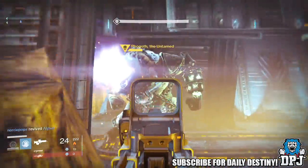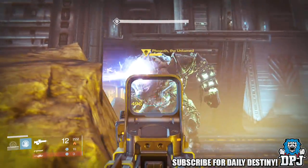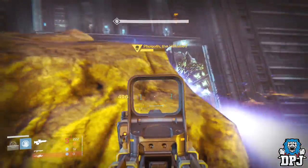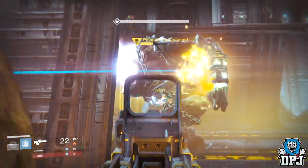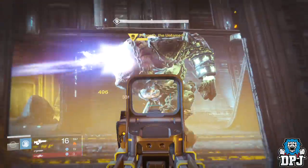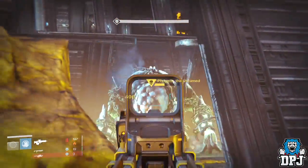If they were to introduce kiosks that hold exotics and weapons, this would solve the issue of vault space. Imagine kiosks in the tower as well as your vault — kiosks to hold your exotics, to hold your legendaries, to hold your shaders. Every exotic you unlock goes there and will always be accessible — that sounds pretty epic.